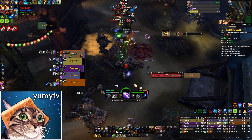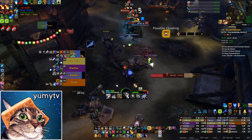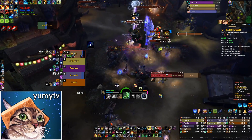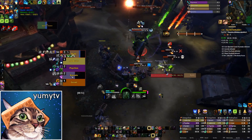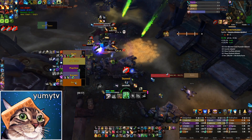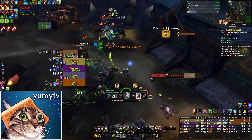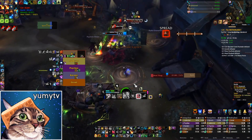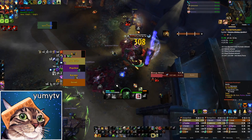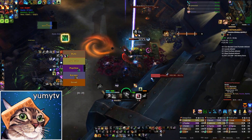Frost actually might be pretty good. A Frost Mage? Dydex is back, Pog. My Crucible of Flame isn't showing so I keep forgetting to use it. We should kill this and then knock the Jockey over.